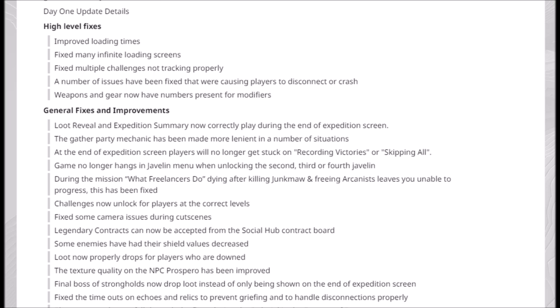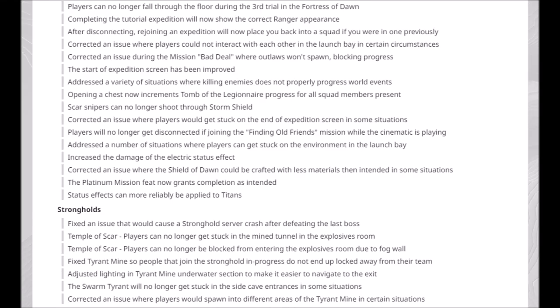Final boss of Strongholds now drops loot instead of only being shown on the end of the expedition screen — this was one of the fixes I actually wanted to see. Fixed the timeouts on Echoes and Relics to prevent griefing and to handle disconnections properly. Players can no longer fall through the floor during the third trial on the Fortress of Dawn. After disconnecting, rejoining an expedition will now place you back into a squad if you were in one previously.